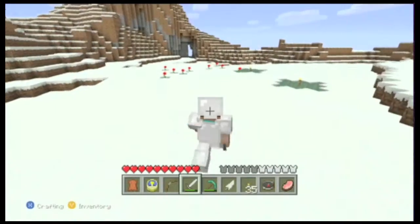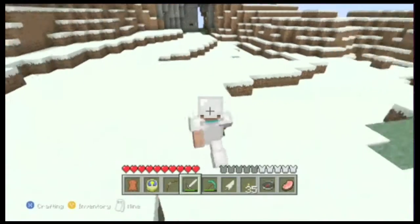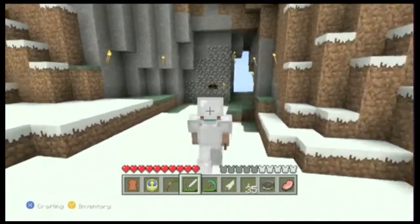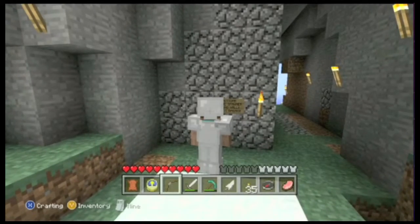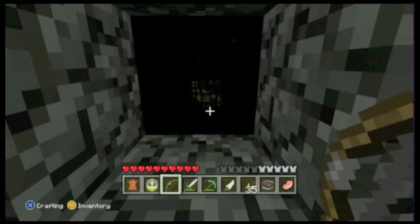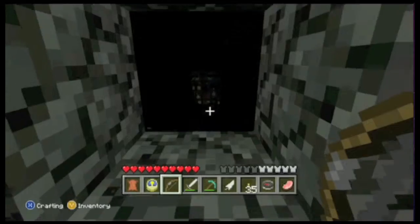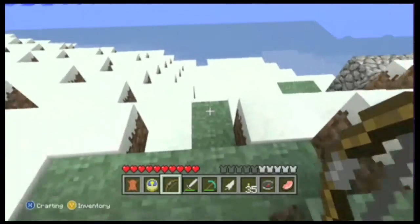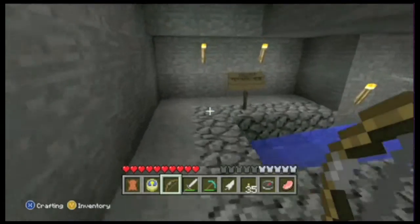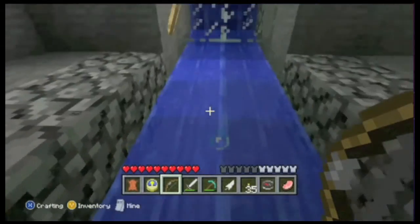I've got forests, mountains with snow, a lot of water and sand — I like my world because it's very varied. I put a sign here: 'Caution: zombie spawner behind wall, do not break.' There's the spawner — it's a cage, and right now inside it's just a pig because I'm on peaceful mode, but it would be a zombie. The zombies spawn and get pushed down with water into a room over here, and they drown. The feathers come out right here.